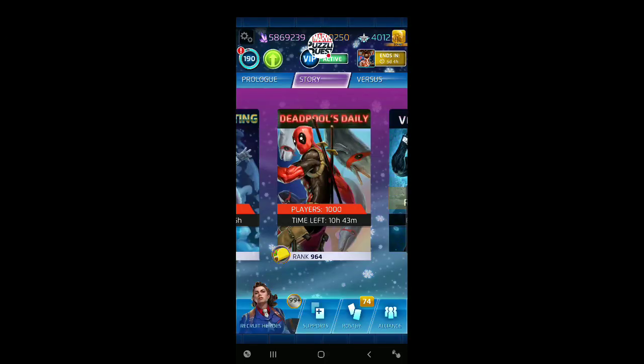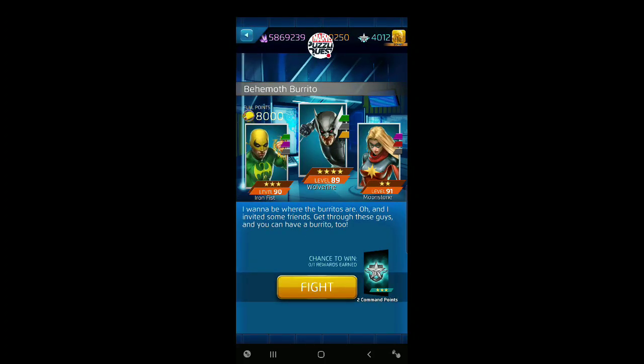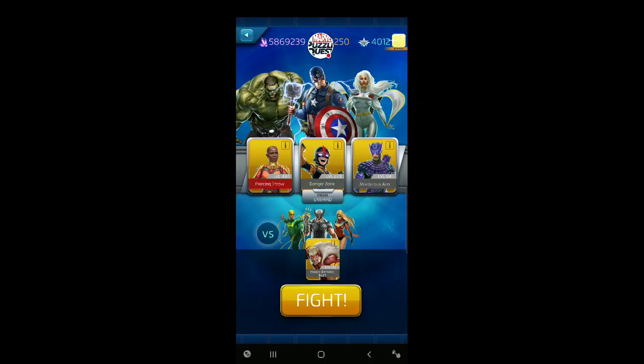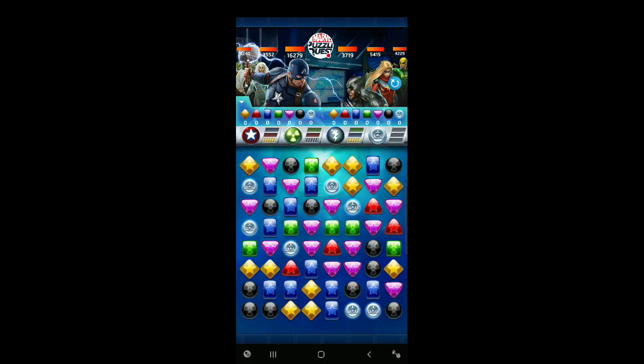We get the three-star Captain America for our efforts there, and now we can go into the Behemoth Burrito and play with Worthy Captain America. We'll try to get the most out of his red that feeds into his blue ability. And if we're lucky, we'll get his yellow passive ability triggered if he or one of his teammates is about to take enough damage. Let's do this — let's keep the high health enemy for last.